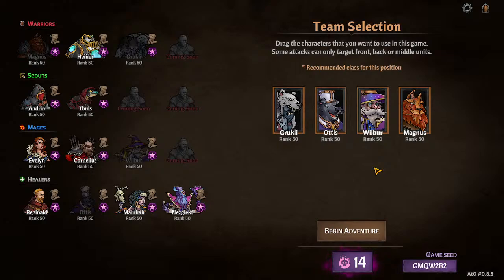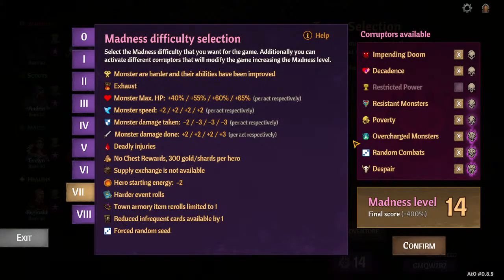Welcome to Decker Tech. I'm Aaron Decker, and today I want to talk about madness selections again and difficulty in general. I get a lot of questions about this, especially questions like what's the easiest or hardest combinations, and should I go up in the base difficulty or the corrupters, when and why. So let's get right into it. If you have any questions, please ask them in the comments and I will respond.